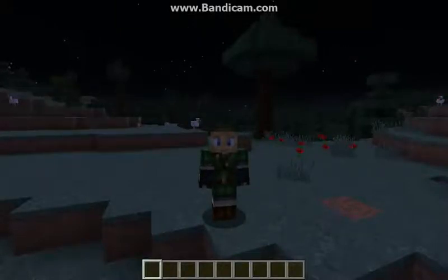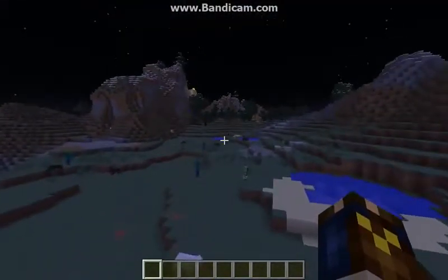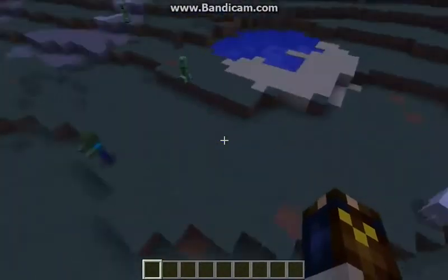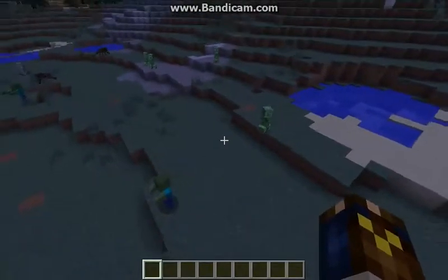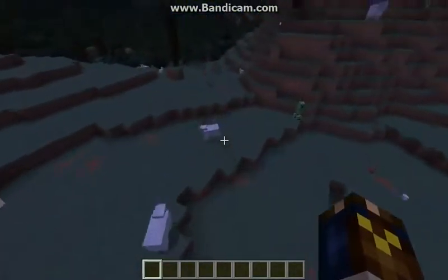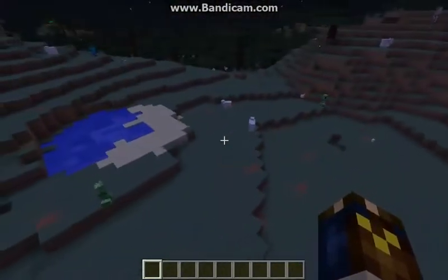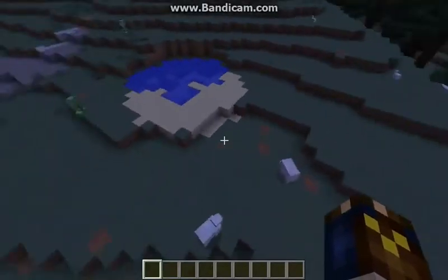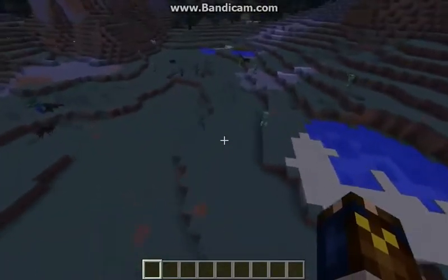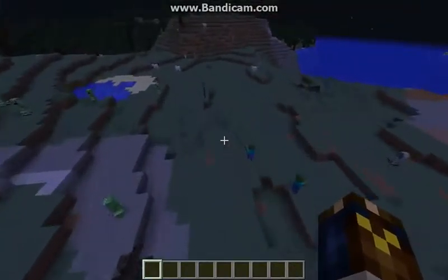Hey guys, today I'm going to be showing you another Minecraft 1.12 function I've created called levitation. This concept basically will levitate any mob or player in front of you within a certain block radius. You can download the function for yourself and tweak it — you can make the radius as big as you want.